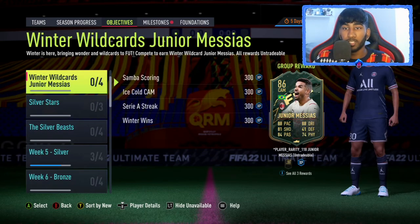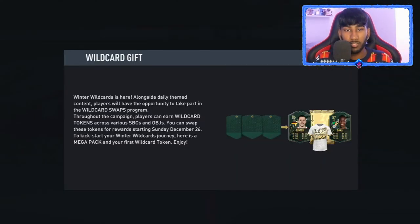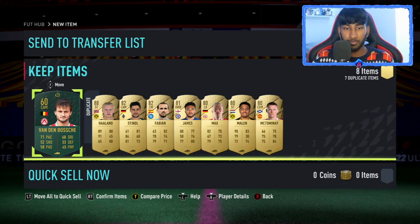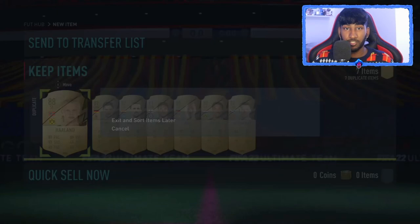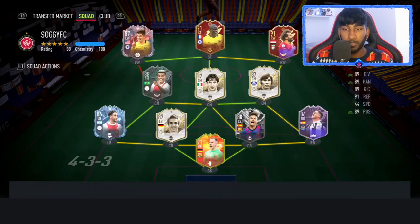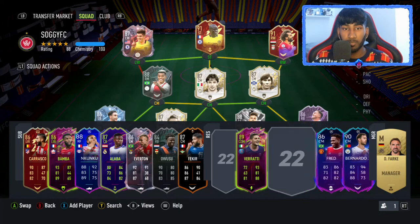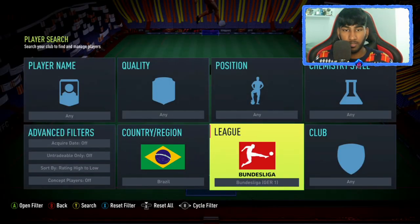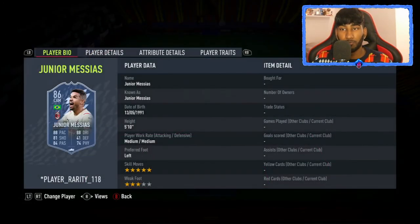Let me quickly have a look at his card and in-game stats. He's a Brazilian from the Serie A — gets a strong link to Felipe Anderson. 5-star skill moves, 3-star weak foot. I'd personally prefer a higher weak foot over skill moves since I don't use skill moves. Medium/medium work rates — not great. He's a left footer, and finesse shots are insane with left footers compared to right footers.